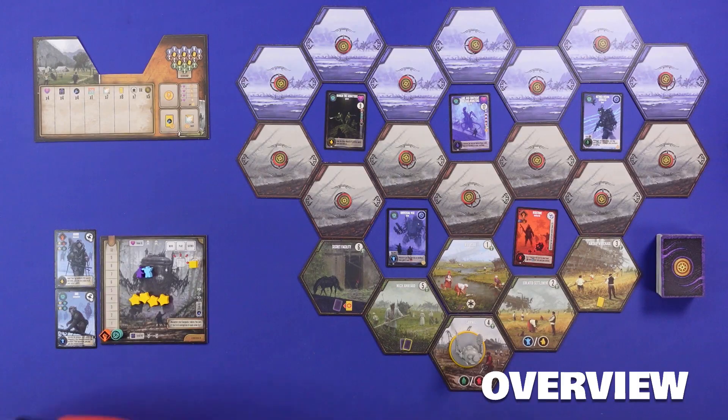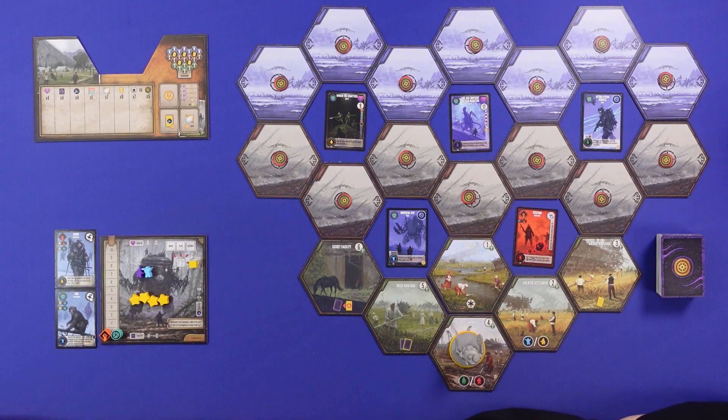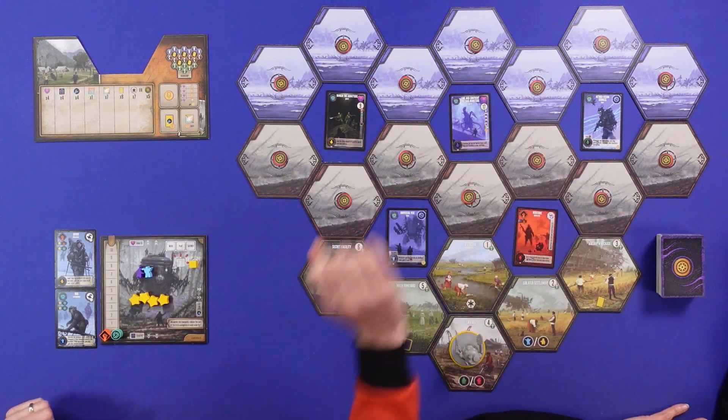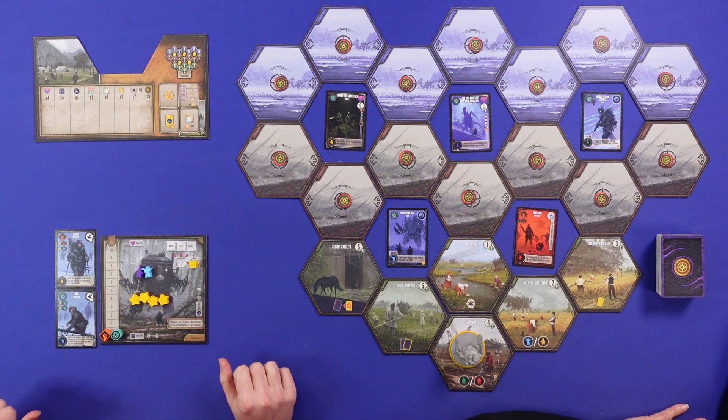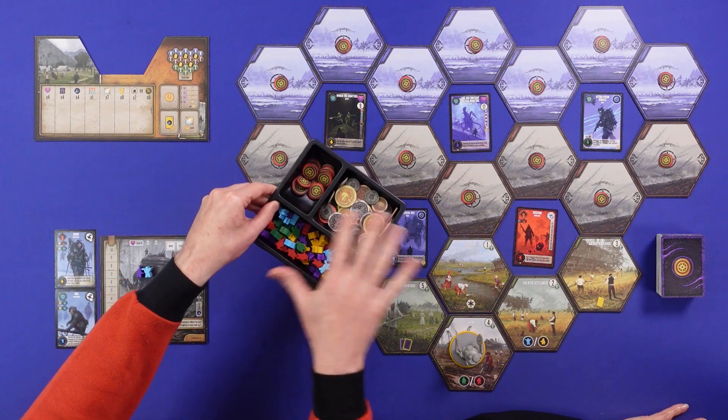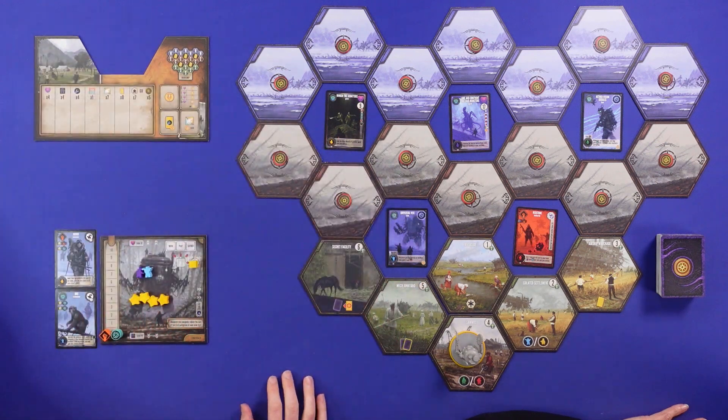Let's look at an overview. This is what you are confronted with when you go into the game. You have a large board full of hexes, some cards, your own board, a central board, and a lot of workers, tokens, money, and things to go about.